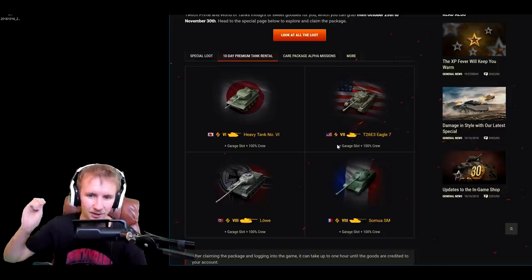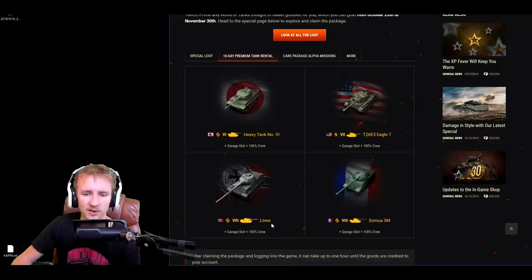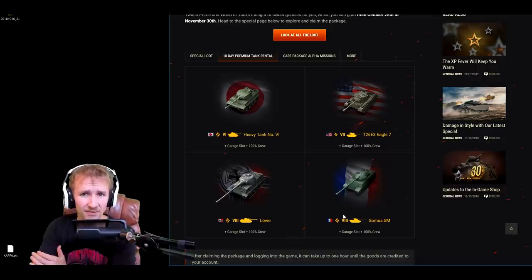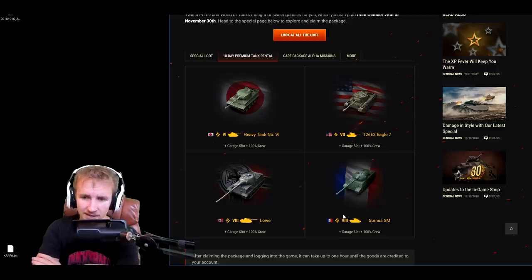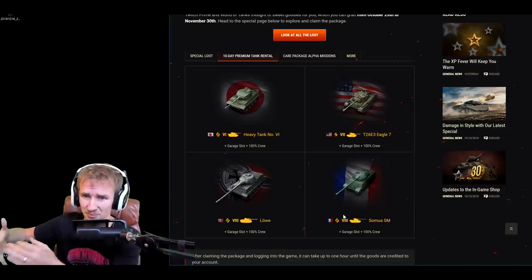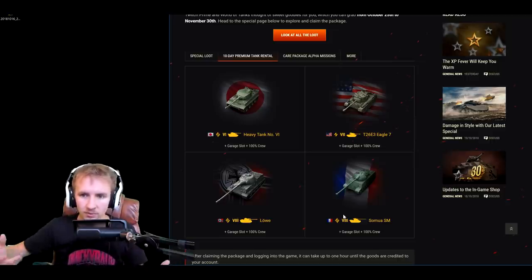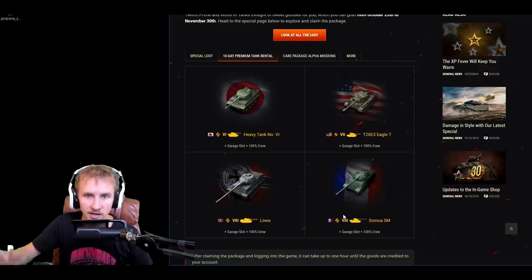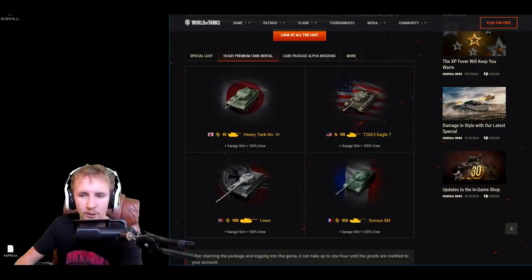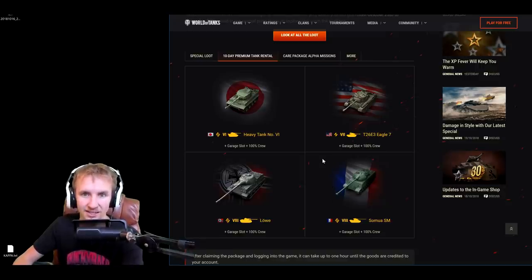Next up: four sets of 10-day premium tank rentals. These are the Tier 6 Japanese heavy tank Type Heavy Tank No. 6, the relatively new Eagle 7, the trusty T-34-85M which I think is an absolute beast right now, and the Skorpion G — probably one of the best Tier 8 heavy tanks for racking up a tremendous amount of credits. With these four tanks you also get four garage slots and four 100% crews. Even after the rentals end you can move those crews to other tanks. Just thinking about the gold value — some tanks have six crew members, so we're talking about 2,000 gold worth of 100% crews right off the bat, on top of those 10-day rentals.